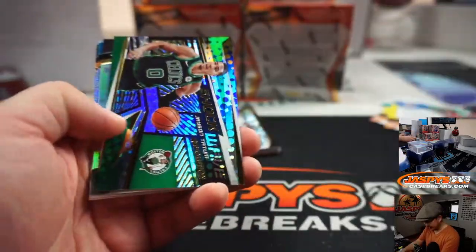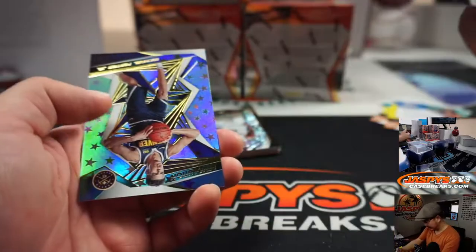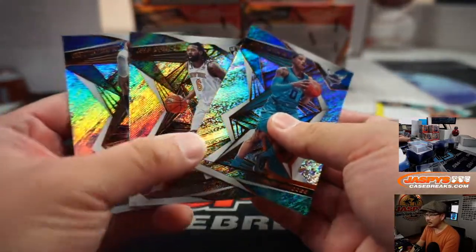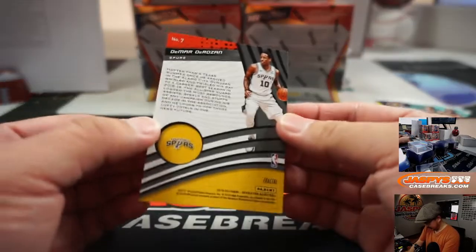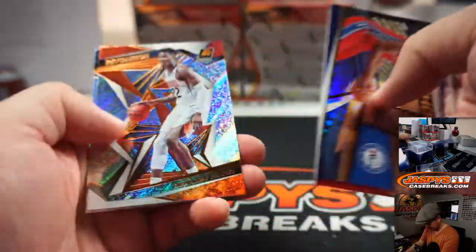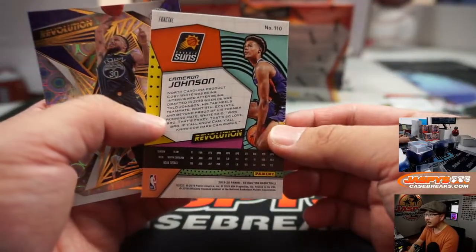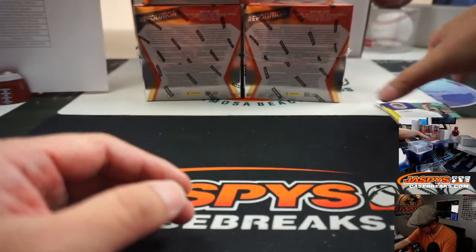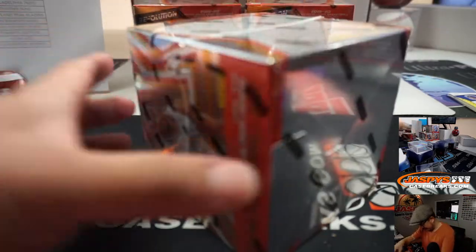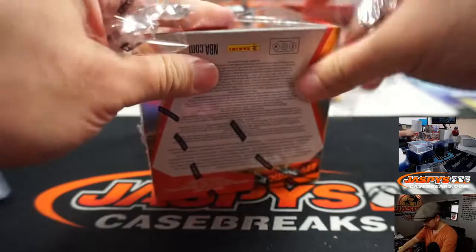You'd be surprised at how well some of these parallels can go for on the secondary market as well — something to keep an eye out for. Michael Porter Jr. Astro. And these are all base cards, the one that has those lines going across there. There's a DeRozan Fractal, and Cameron Johnson Fractal. Groove, Seth Curry. We'll have all these sleeved and top loaded before they go out, of course. All right, next box.